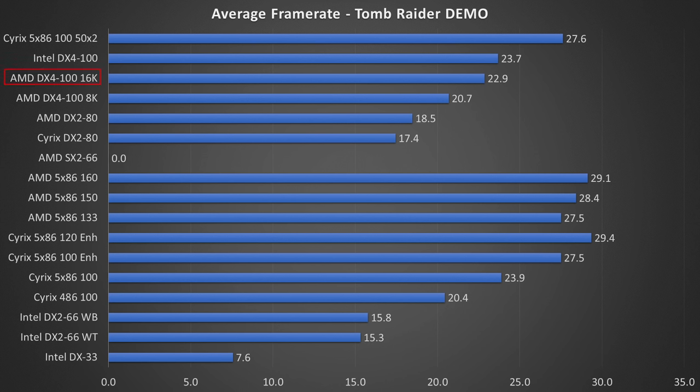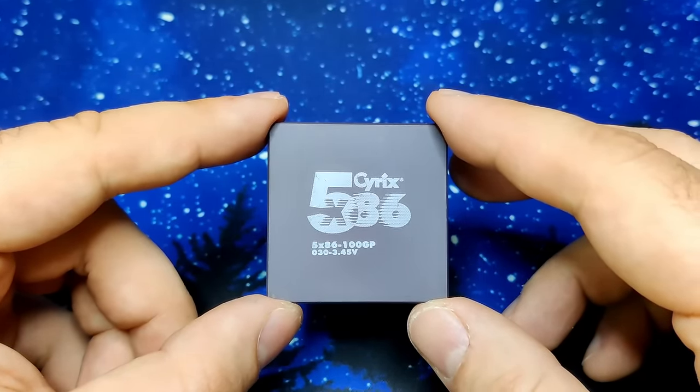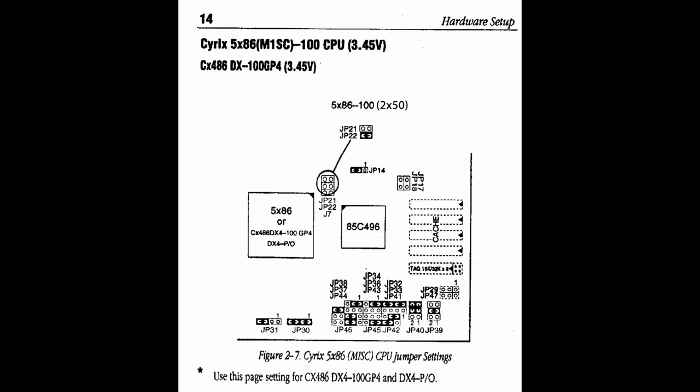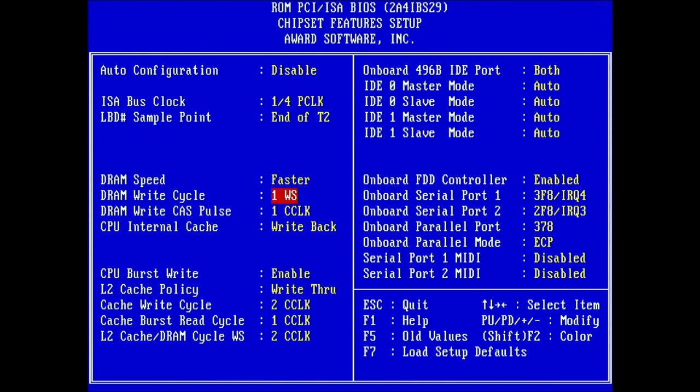Doubling the cache results in a boost of over 2 frames to almost 23 frames per second. However, this is still slower than the Intel DX4-100, which seems to have the best FPU among all 486 CPUs — at 23.7 frames per second it even rivals the Cyrix 5x86 clocked at 100MHz with its enhancements disabled. The Cyrix 5x86 running at 50MHz bus speed does not increase performance significantly over the stock 33MHz bus with a multiplier of 3. To make it work with a multiplier of 2, I had to experiment with jumpers on my Soyo 4SAW2 motherboard and also adjust cache and memory timings to keep the system stable.